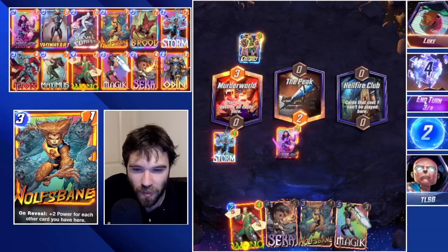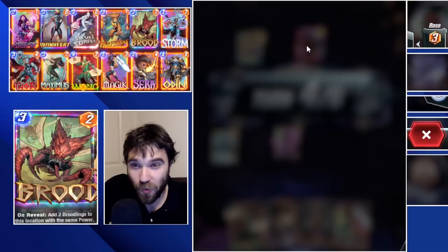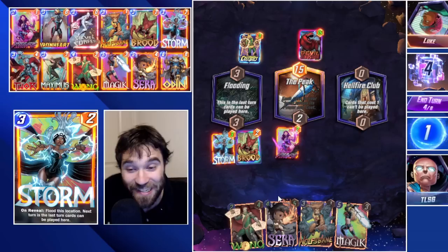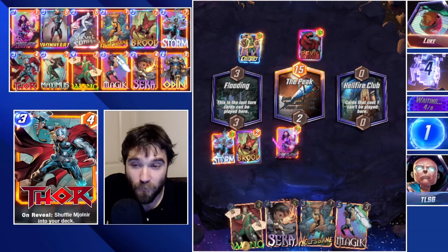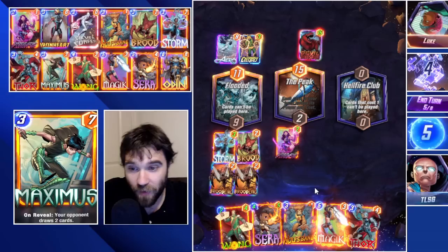We could do Sarah this turn but I kind of want to make sure their Electro is stuck to one card per turn. I think they'll probably have a deck that can go wide, but I like forcing them into that constraint. The Devil Dino was much cheaper. We need to throw down Sarah at some point, but we're going to throw down Brood - that gives us four three-cost cards into the flooded lane. They drop Arrow, so if they have an insanely high Hydra maybe they can find their win condition.